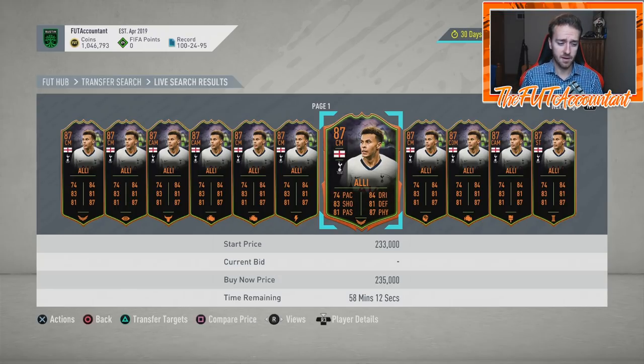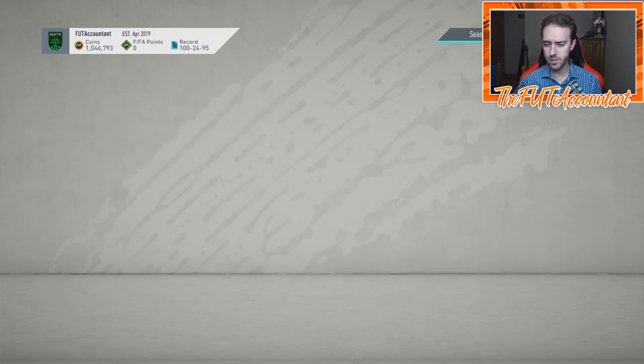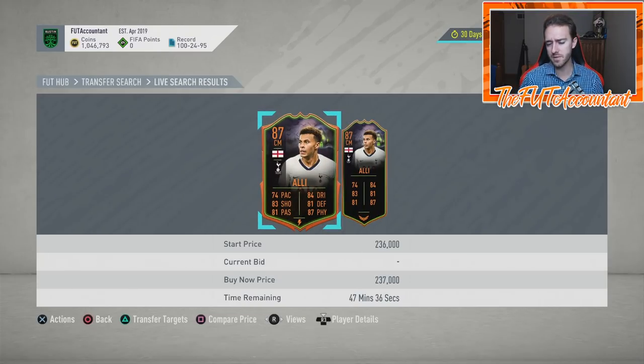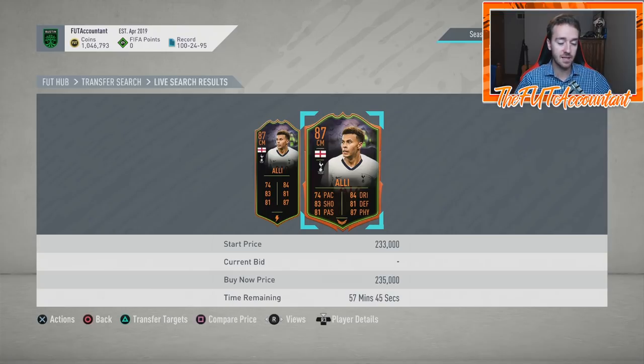At some moment you might have ten people wanting to sell their Scream Dele Alli, and right now it shows 235,000 coins, but they want to sell. One guy lists at 233, doesn't get a sale, another lists at 230 — they keep undercutting each other. Within one hour, his price could go from 240,000 down to 220,000. Maybe you can snipe at 219 or 218, knowing that card will sell at around 240,000 at another point during the day, letting you make coins on a daily flip.